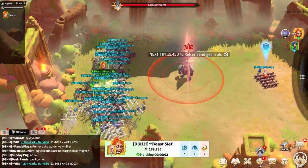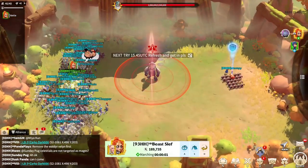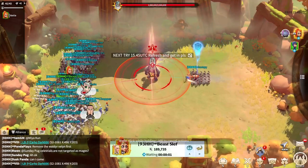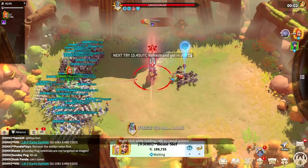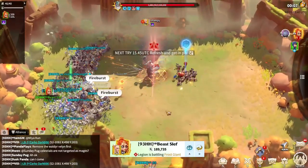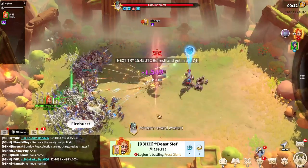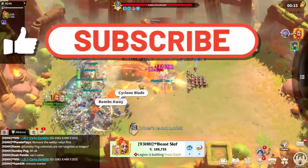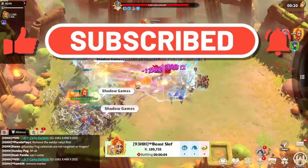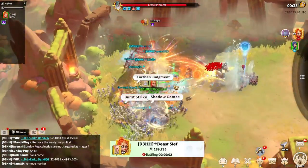Hello everyone, welcome back to another video. My name is Peace Out, and today I want to share our win from the Elite Frost Shrine in Season Two — we got the frame! I want to go through what we did and what gave us the win, even against a stronger enemy who had 45 players and 2.9 billion power.